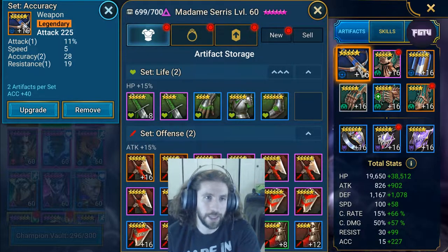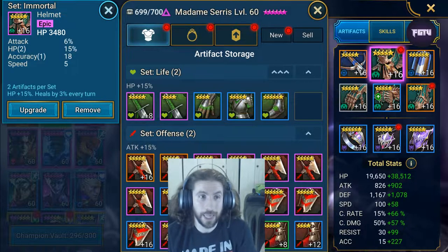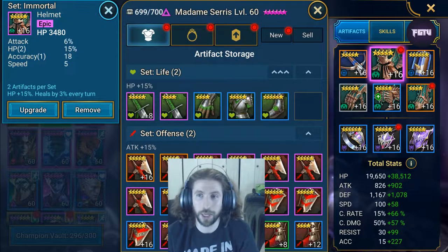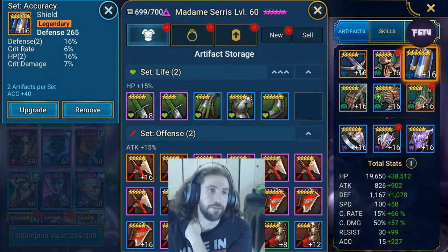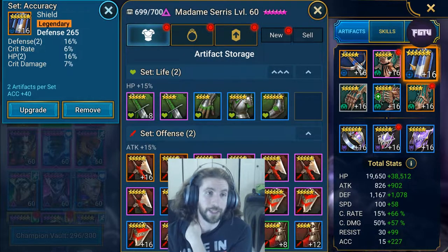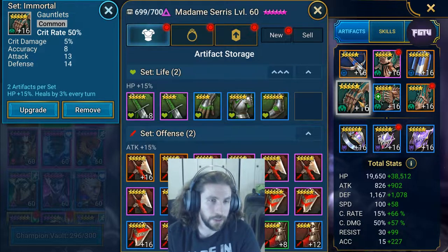Looking at the artifacts specifically: we had attack at 11, speed is nice, accuracy was pretty high on this piece which is really cool, and it had some resistance which is great. This helmet has really good accuracy in it, HP with a little bit of speed which I loved. Looking at this accuracy shield, it had defense - 16 defense with 16 HP, really good landing there. We also got a little bit of crit rate and some crit damage.